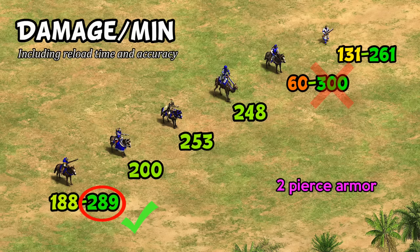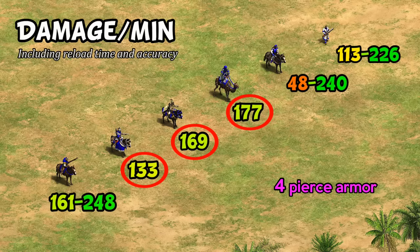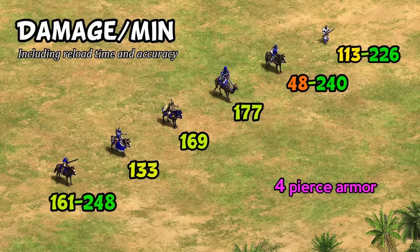You could even argue they're likely doing more damage than the Arambai, which tends to miss quite a bit even up close. Going further — say you're against something with 4 pierce armor, maybe an Eagle Warrior, a knight with armor upgrades, or an Elite Skirmisher. Now you have cavalry archer variants doing 133, 169, 177 damage per minute, while the Conquistador is getting something similar at maximum range including misses, but up to 248 damage per minute when up close.